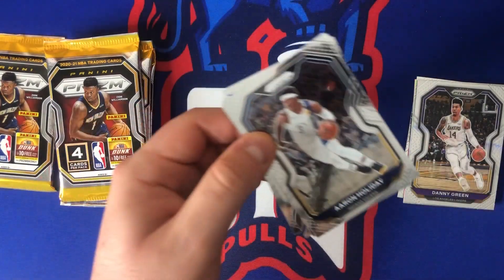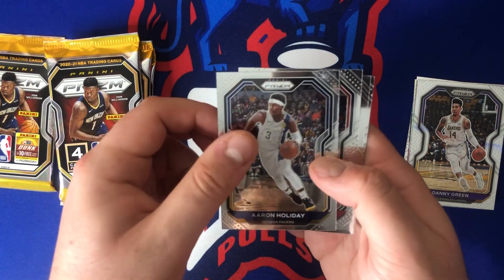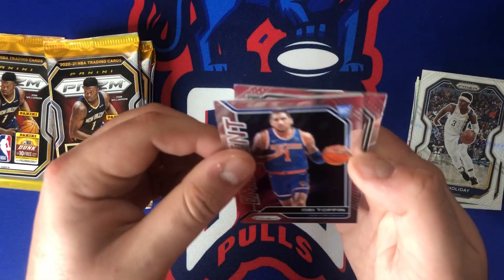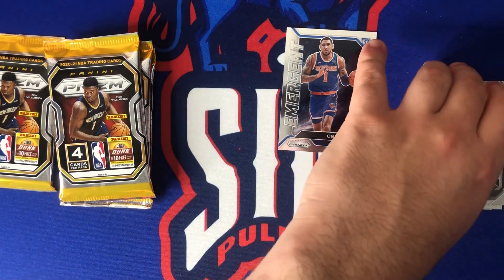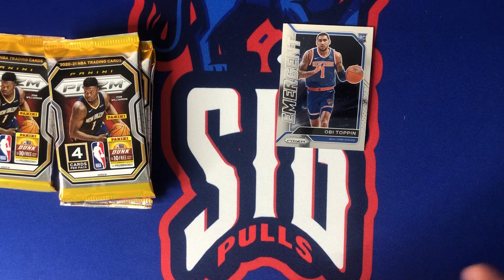Pack number two — we got Aaron Holiday, looks like it's four base cards, Kevin Porter Jr. rookie, Obi Toppin emerging — very nice! And Trey Jones. I am a Knicks fan so definitely looking for Obi Toppin and Emmanuel Quickly, and of course the top two rookies: Anthony Edwards, LaMelo Ball, and James Wiseman.